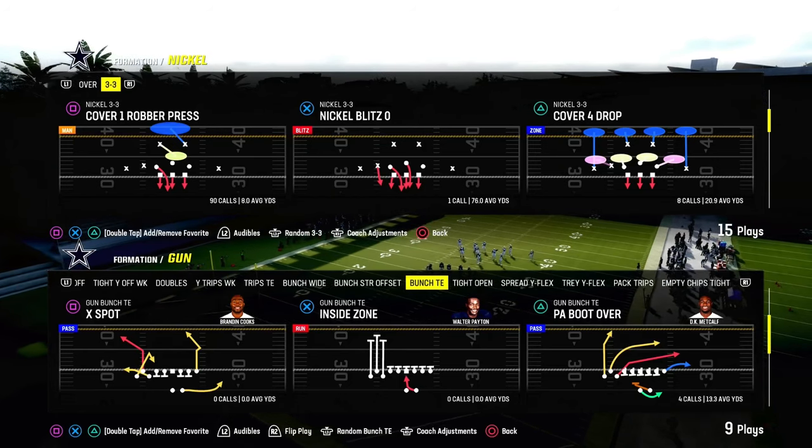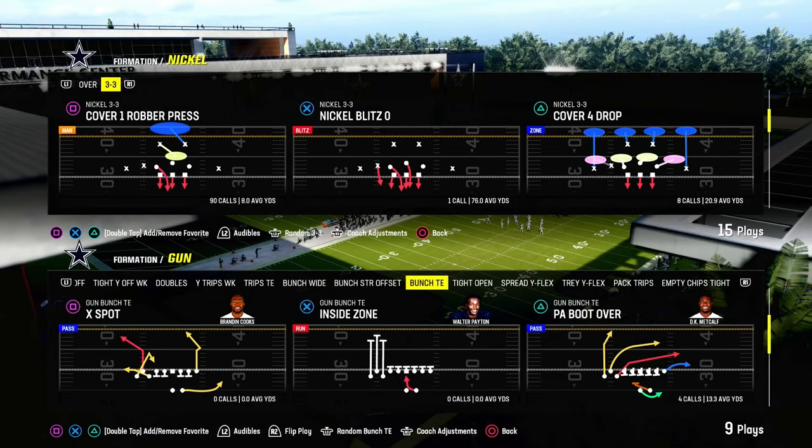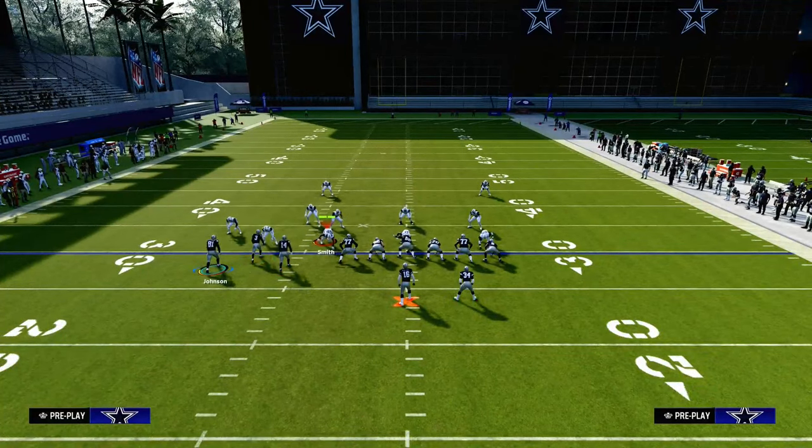Today's video, we're going to be showing you the play PA Boot Over Under out of the Gun Bunch Tight End formation. We're in the Packers playbook, and if you want to get my entire Bunch Tight End offensive e-book, it's going to be in the Patreon. Ten bucks will get you access to all of my Madden offensive and defensive e-books.